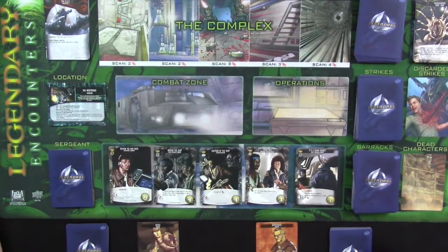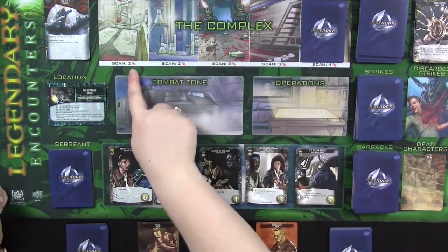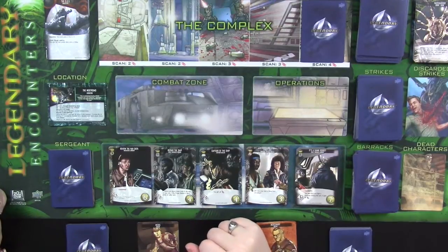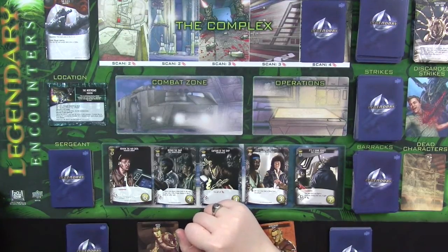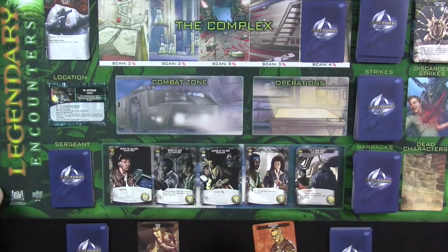Now that we're all set up, the order of play is actually pretty simple. There's a little turn order reference in the bottom right corner of the play mat, which is super handy. At the beginning of every single turn — let's say the medic goes first — you move a card into the complex. Note how the positions are scan 2, 2, 3, 3, 4. All the cards that enter the complex start out face down. You have to scan in order to flip them over and see what's there, and sometimes bad things happen when you do that. If cards get pushed all the way down into the combat zone, they're revealed no matter what.